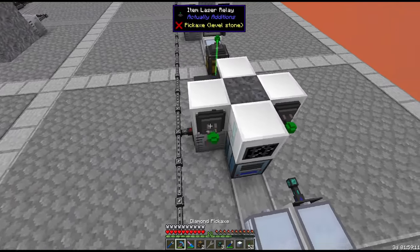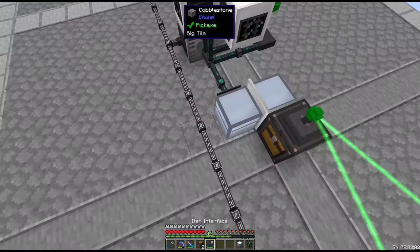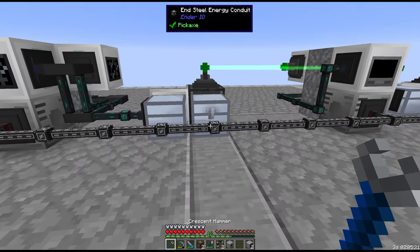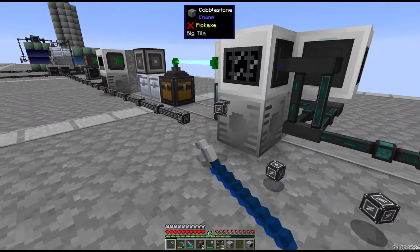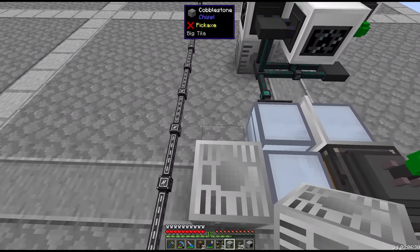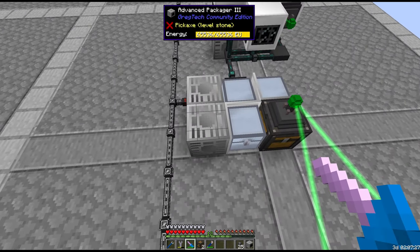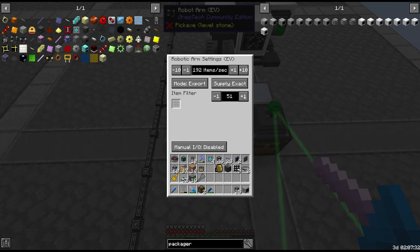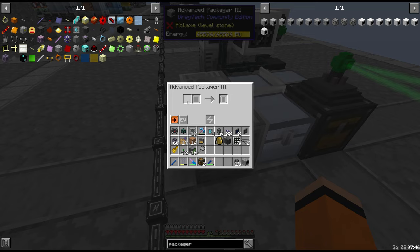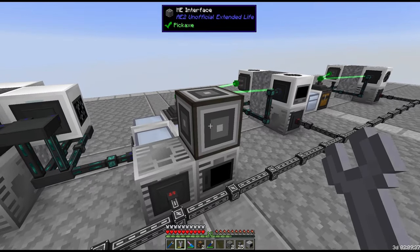I'm going to change the item laser positions so the item lasers are on one side and item conduits on the other. We put the input chest on one side and use a robot arm with a dust tiny whitelist to send tiny piles to a packager. We need to specify supply exact 63 on the extract into the packager — 63 because it compresses 9 at a time and 63 is a multiple of 9. That way it waits until there are exactly 63 items and won't jam the machine. The packager outputs go straight back to our AE system via an interface, and dust regular gets whitelisted up.